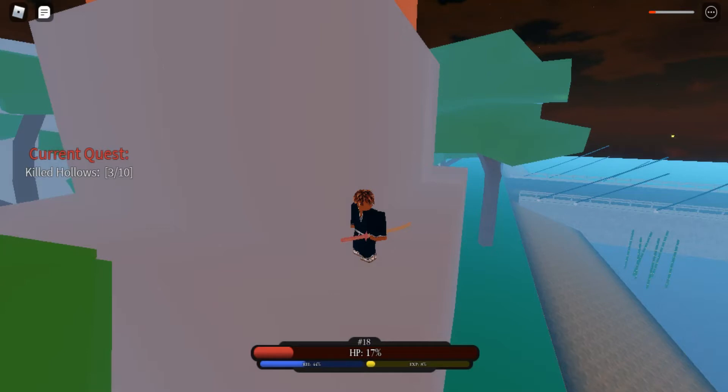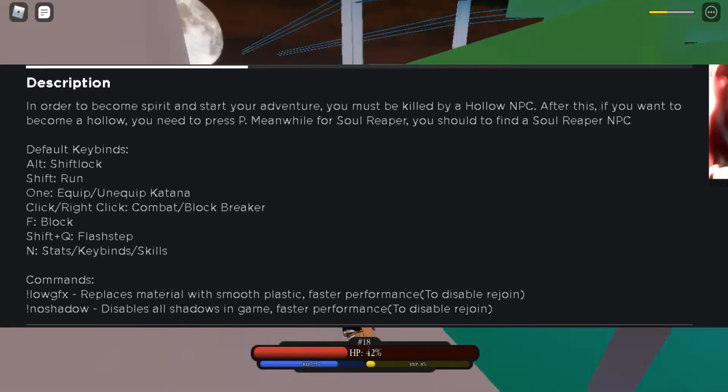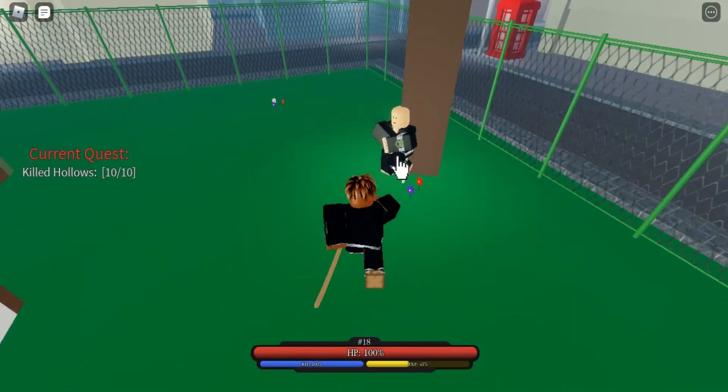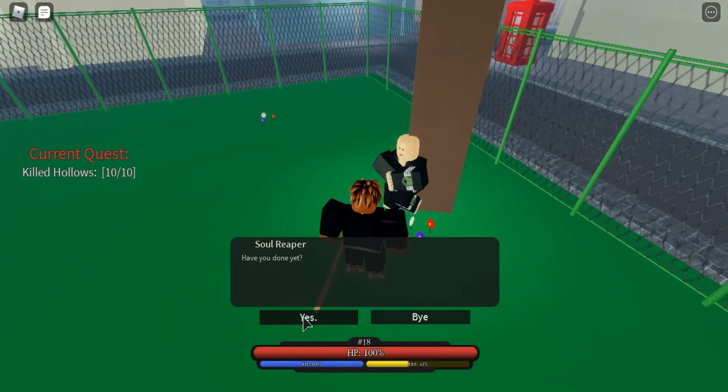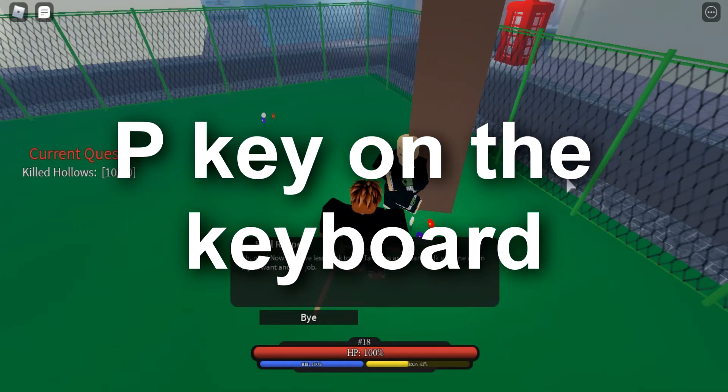The number one thing to go over in Bleach: the game is that when you first start out you will have a chain on your chest. If you press P you can begin to become a hollow, or if you find one of the soul reaper NPCs you can become a soul reaper. Also, if someone is already a soul reaper they can purify you into a soul reaper too by pressing the P key.